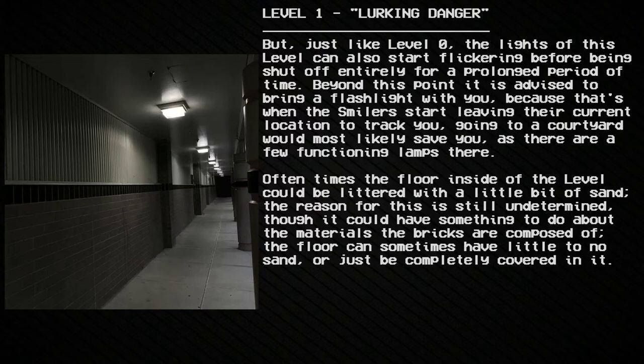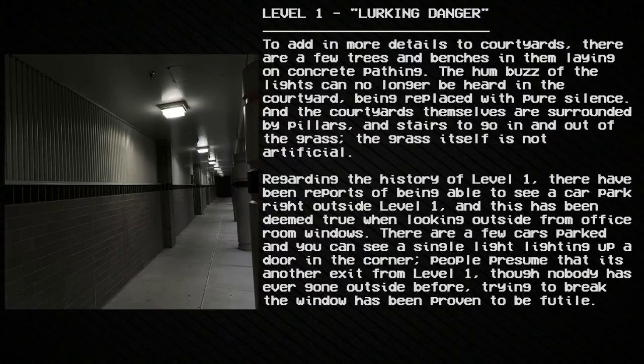Going to a courtyard would most likely save you, as there are a few functioning lamps there. The floor inside the level could be littered with a little bit of sand — the reason for this is still undetermined, though it could have something to do with the materials the bricks are composed of. The floor can sometimes have little to no sand or be completely covered in it. Courtyards contain a few trees and benches on concrete pathing. The hum and buzz of the lights can no longer be heard in the courtyard, replaced with pure silence. The courtyards are surrounded by pillars and stairs to go in and out of the grass, which is not artificial.